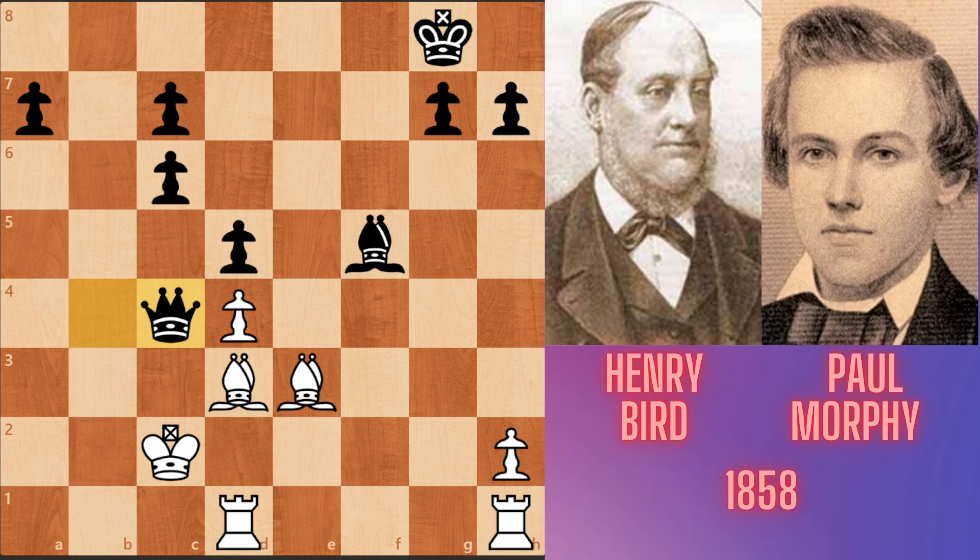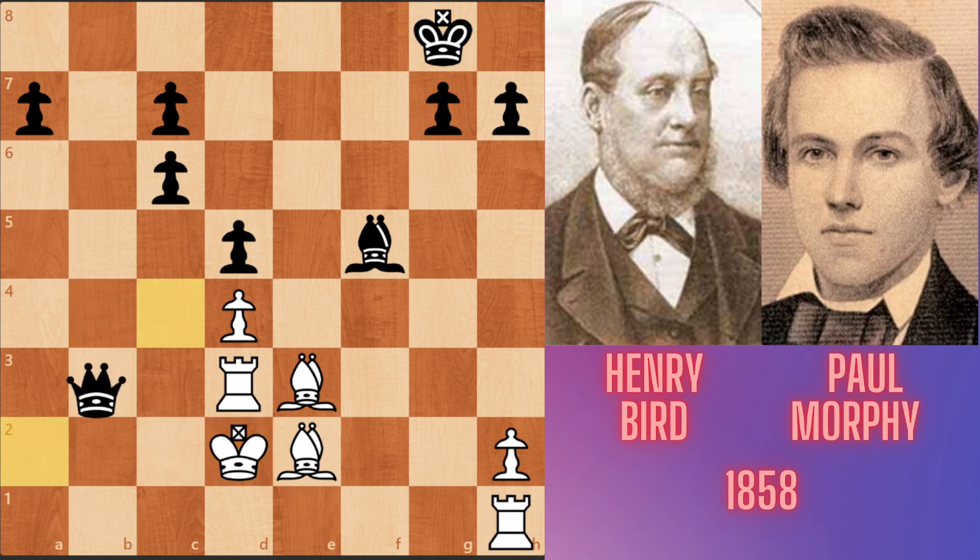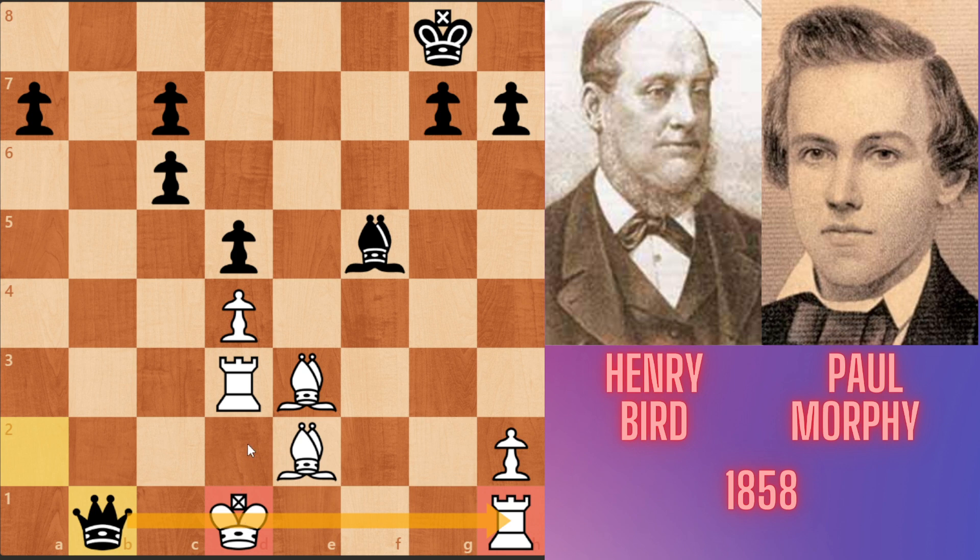In the game, Bird played rook d3. Queen c4, checking again. King d2, queen a2, king d1. After Morphy's move, Bird resigned. Queen b1, checking and skewering both the king and rook. If the king goes to d2, queen takes h1 — winning the free rook. If Bird plays bishop c1, bishop takes d3, bishop takes d3, queen takes d3, and Black has a winning position.